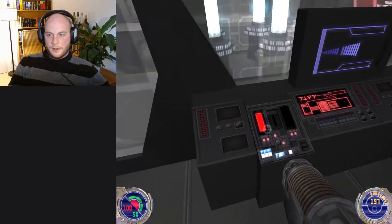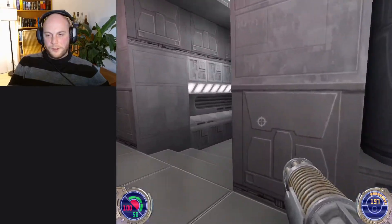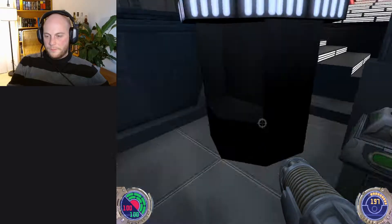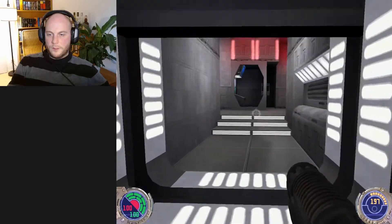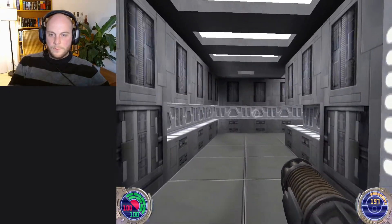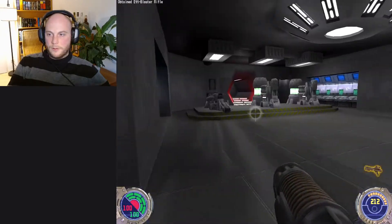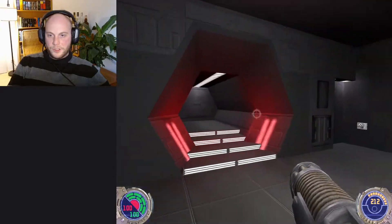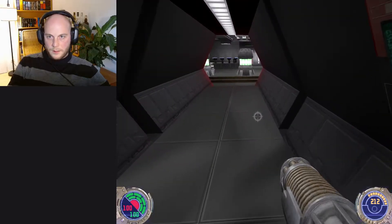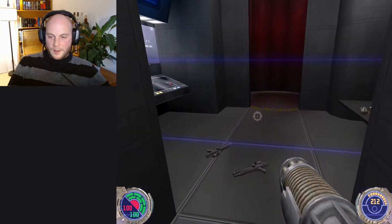Now if I do this, I think I might destroy the windows. Yeah, there we go — which gives us access to that shield thingy, which gives us 50 shields. Fully healed up. Where do I go next? I think it was this way, and then switch up these crates again. That gives me access to that part, and this elevator gets me back down here.